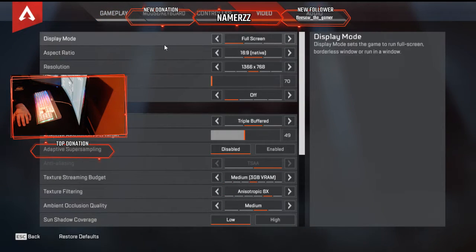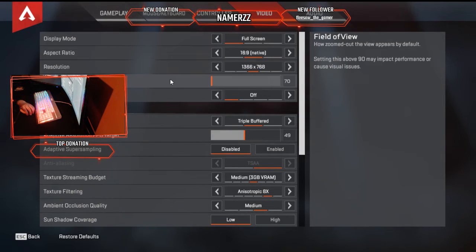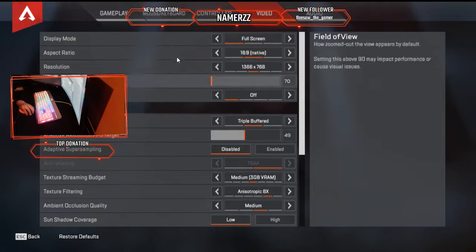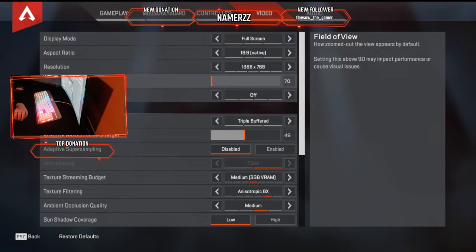Go over to the Video tab. Now, one of the best ways to get your FPS up is resolution — obviously lowering this will help. I turned mine down to 1366 by 768. Turning this down reduces GPU load, which means better FPS.